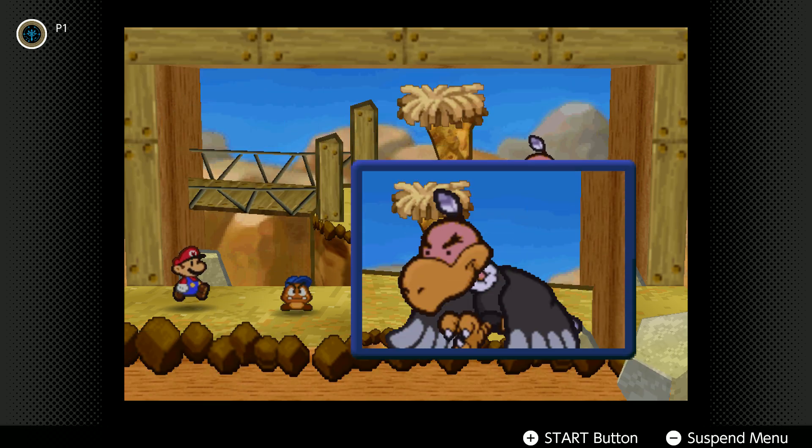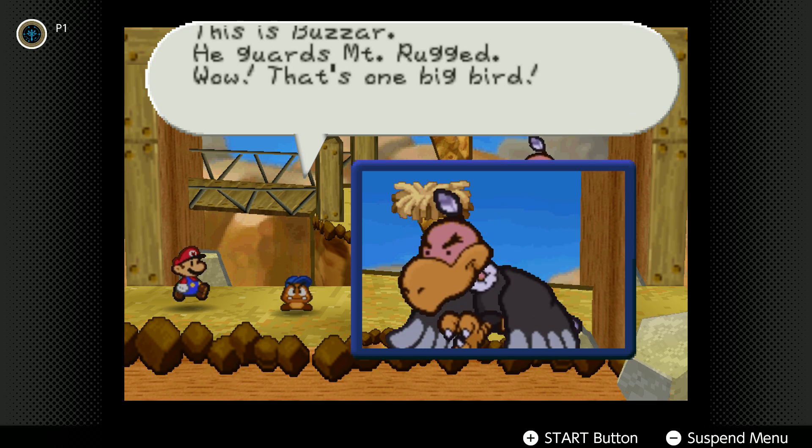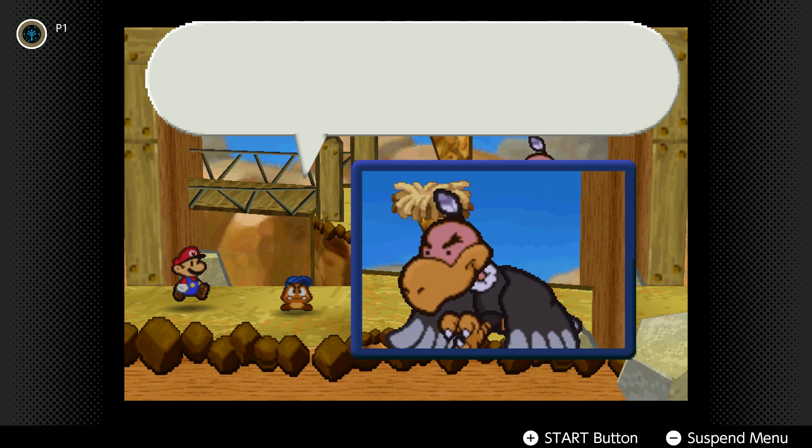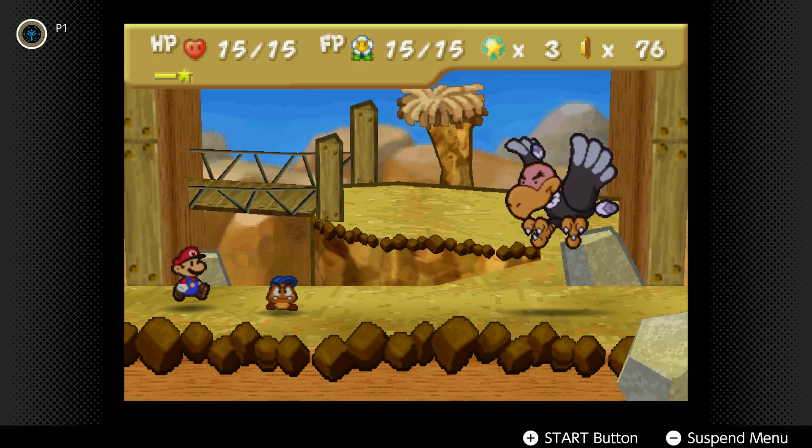You're gonna need to use charge five or six times — this is the Buzzer. You guys are not wrecking — wow, that's one big bird. HP is 40. It's gonna throw you on the ground, which is a lot of power.